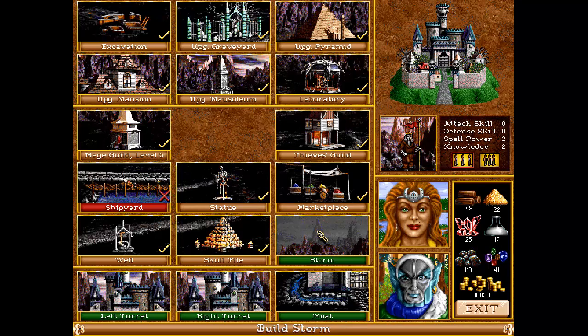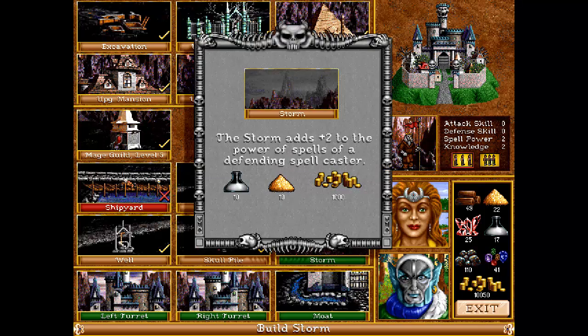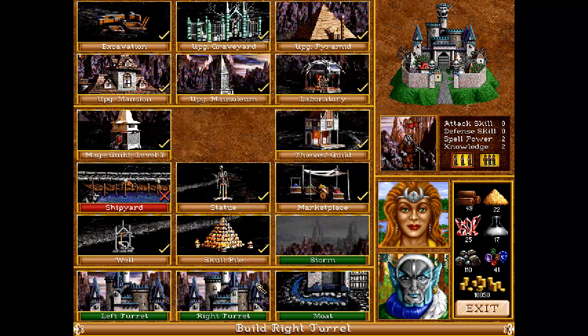So these are not the heroes that have fallen — these are level 1 heroes, unused, brand new. Shall we build a storm? I don't think so, I don't need it really.